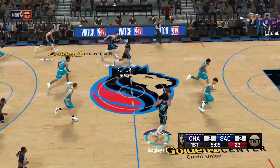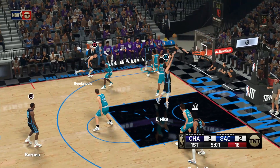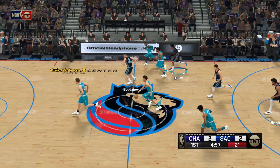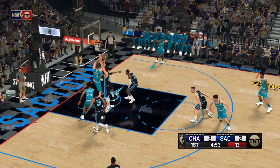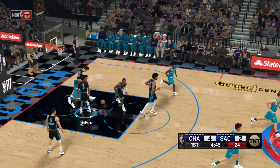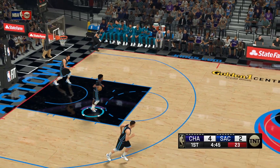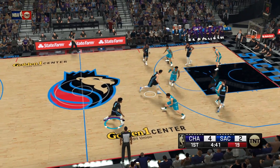Barnes grabs the miss and can't believe he doesn't knock it down — he was trying to go for an alley-oop, but excellent defense in anticipation stopped it. A nice shot by Zeller, putting that seven-foot frame to good use. Zeller pounding the glass, and here's Fox bringing it up for the Sacramento Kings.